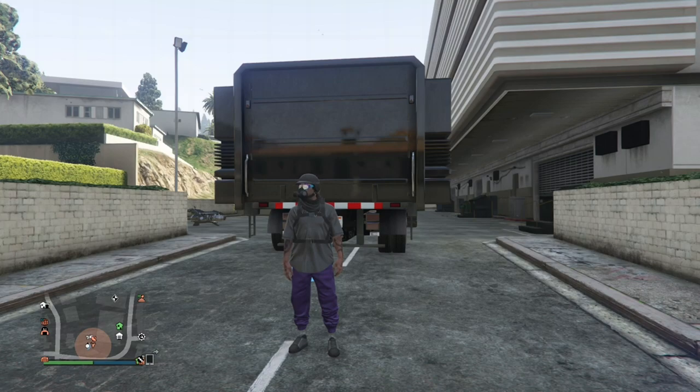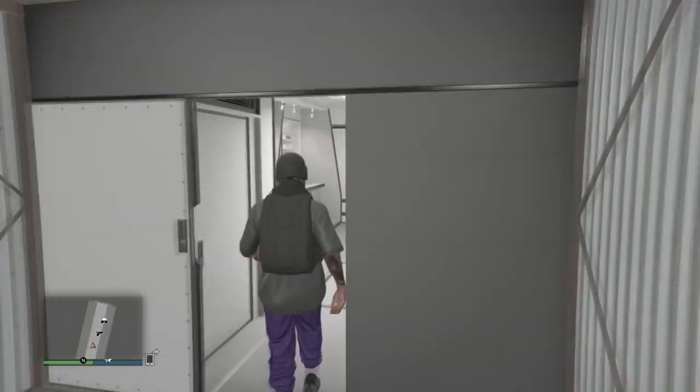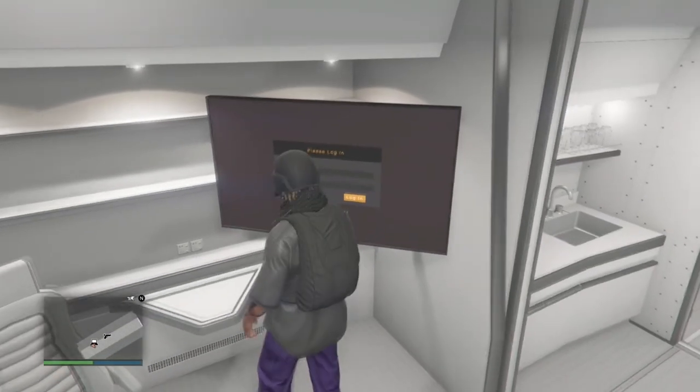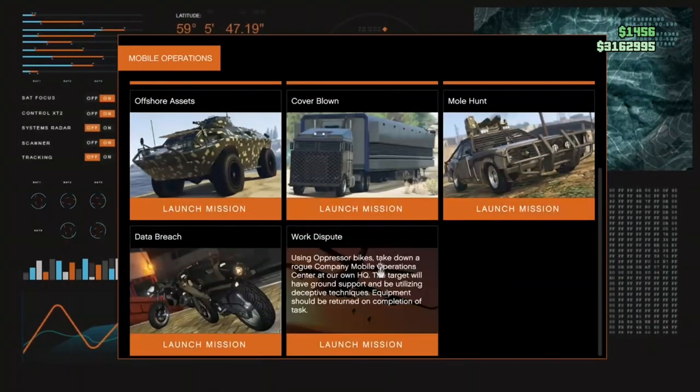Once you have that, go ahead and head inside your MOC. Once you get inside your MOC, head straight back to the little computer icon on the screen, sign in to the computer, then scroll down to the very bottom until you see the mission called Work Dispute.